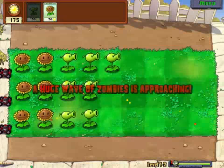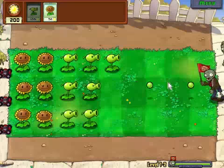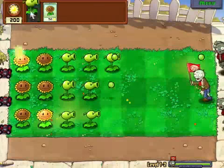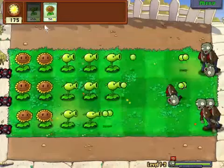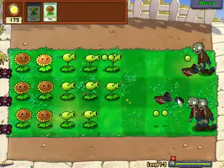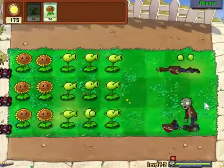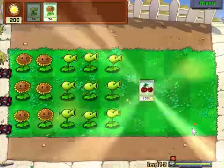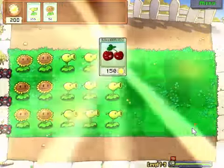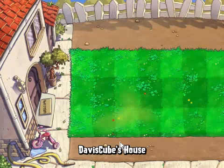Huge wave of zombies, and they're not special. Like, the zombies in later levels get special abilities — something digs, something jumps over stuff. These ones can't really do much but walk at you. And we just got cherry bombed — you can use those to blow up groups of enemies. I don't use that too much.